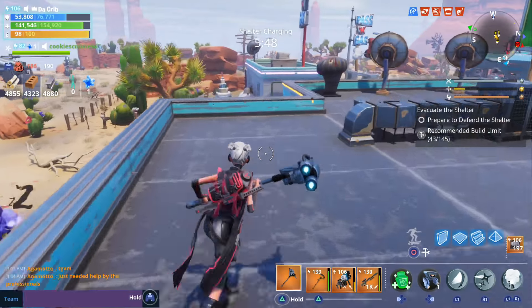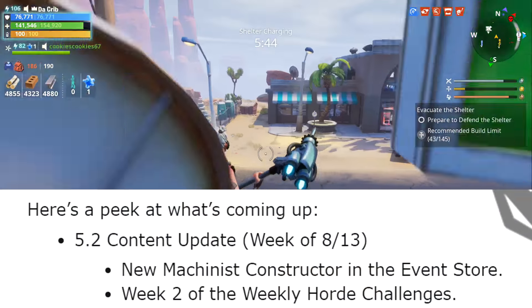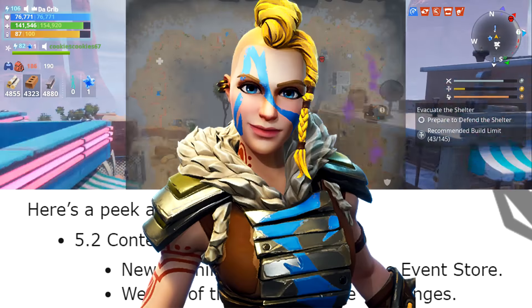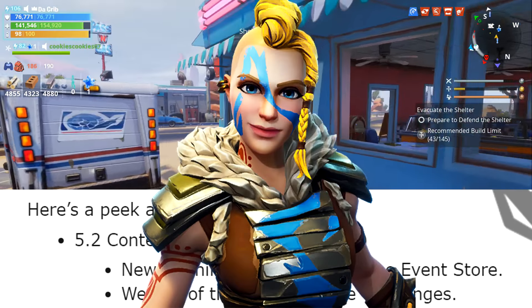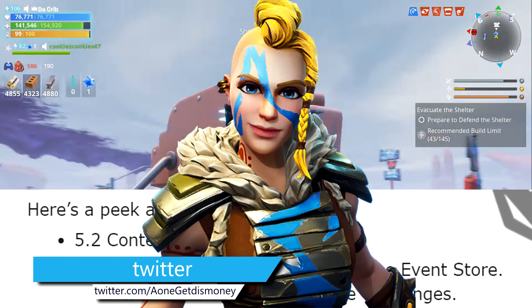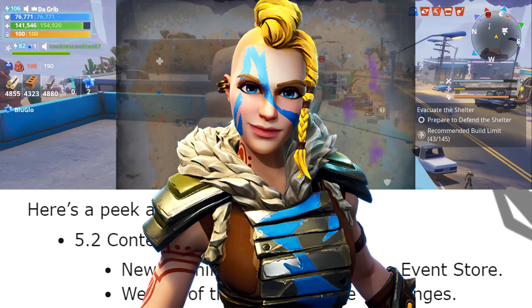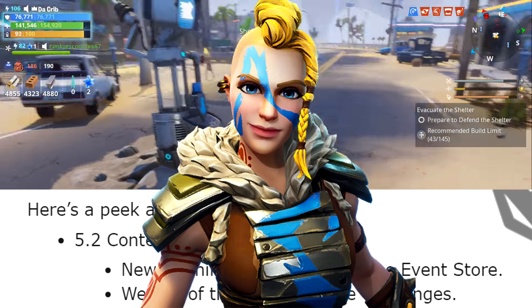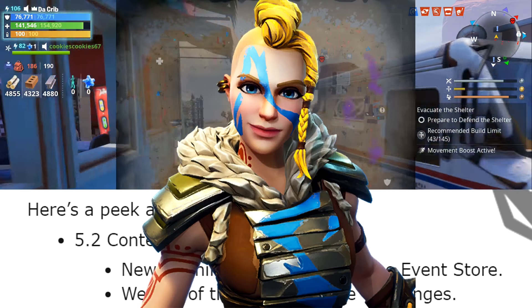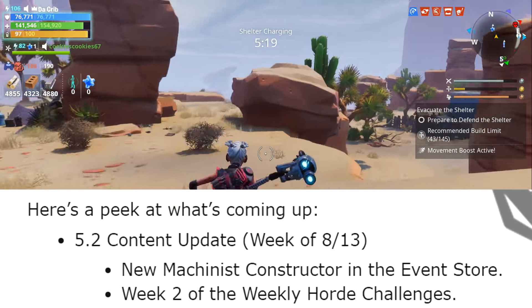First we're going to start off with the update expected to come out next week - the patch 5.2 content update. During this week we're supposed to get the new machinist constructor in the event store, who I believe is Machinist Thora. The machinist constructors are the best heroes when it comes to making your traps more powerful, so if you weren't able to get Machinist Harper - the original machinist constructor - you'll be able to get this new one in the event store next week.